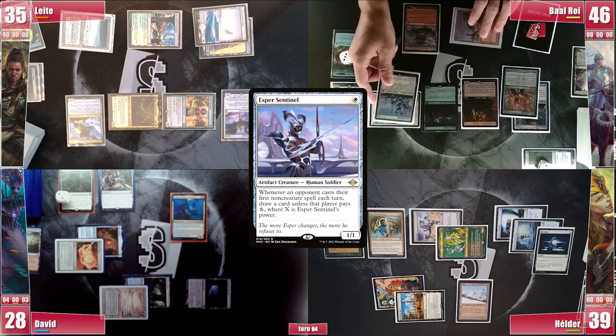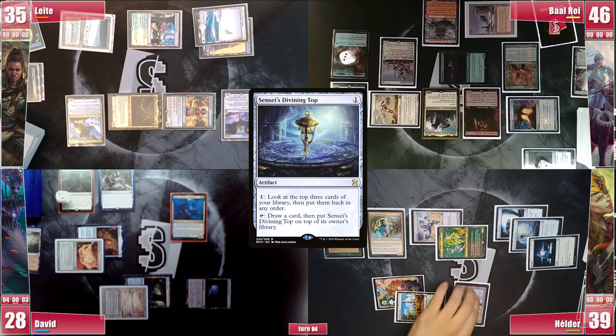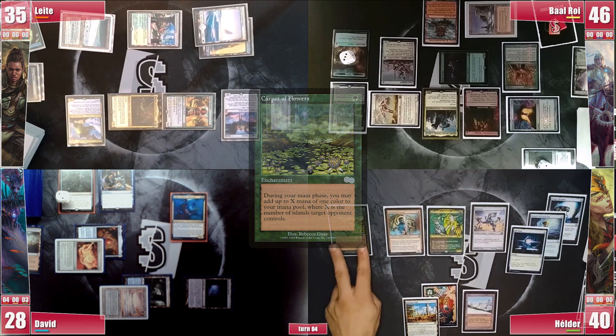He passes, and on his end step Heller activates Sensei's Top to rearrange the cards before going to his turn. Heller untaps, gains 1 life from Inventor's Fair, and draws. He adds 2 red mana from Carpet, taps Sensei's Top to draw a card, and casts a Beast Whisperer, triggering Rhystic and paying for it.